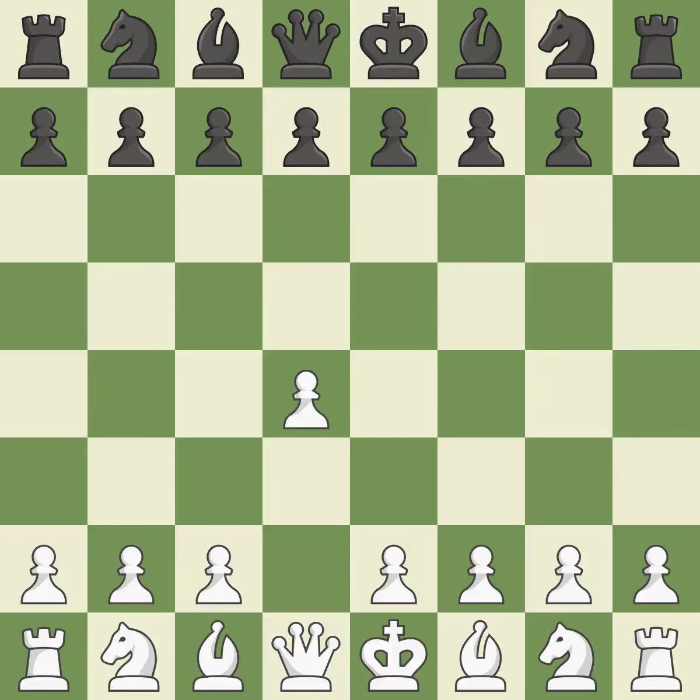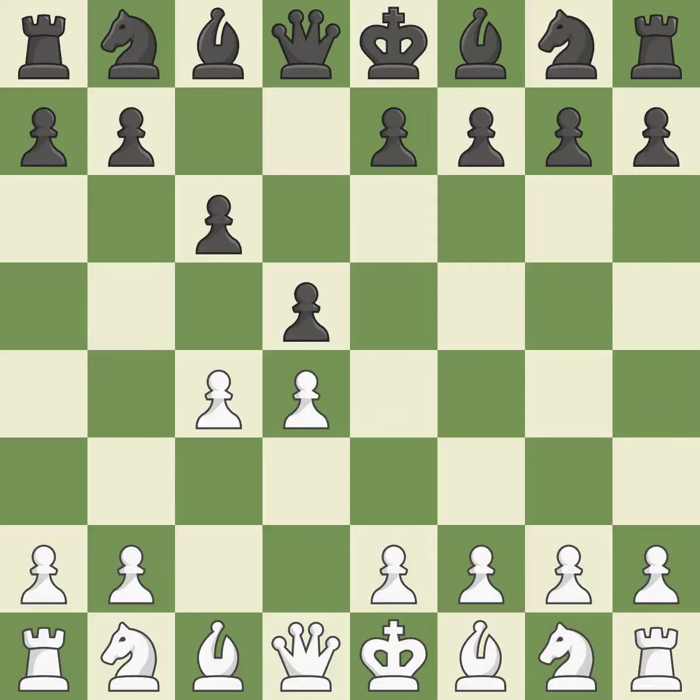Opening with the queen's pawn. The move d5 establishes control over the e4 square, frees up the light-squared bishop, and builds a presence in the center. A wing pawn is available in the queen's gambit to attack the center and divert Black's attention away from the e4 square. The d5 pawn is supported by c6 in the Slob defense. The d4 pawn is safeguarded and under control thanks to Nf3. Nf6 controls the e4 square, advances the knight toward the center, and strengthens the d5 pawn.